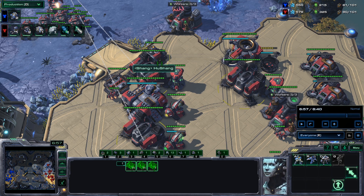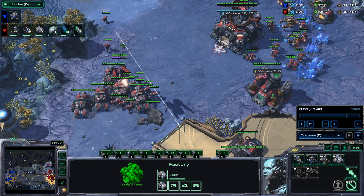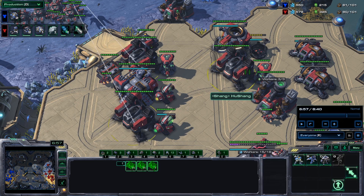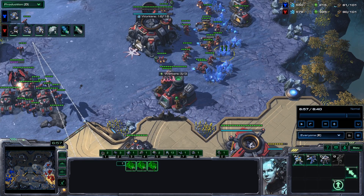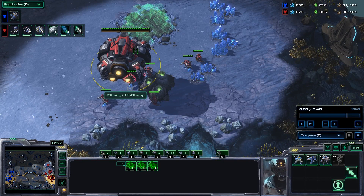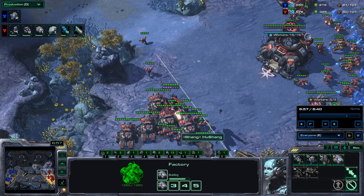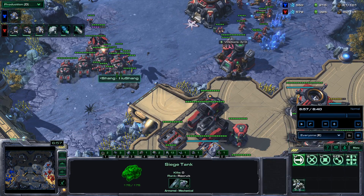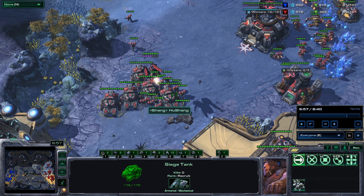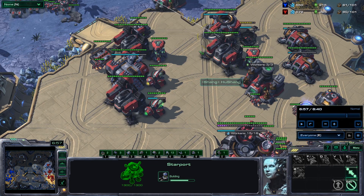The best way I've devised to do this macro is to prioritize your gas first. There are some exceptions, but as long as you're macroing it's better to prioritize your gas units before your Marines. The reason for this is you need those minerals for stuff like depots and SCVs. If you try to make too many Marines and cut the tanks and starport first, then you're cutting your best units. You don't necessarily need a lot of Marines right away - you can take advantage of your siege tanks even if your opponent has a few more Marines.